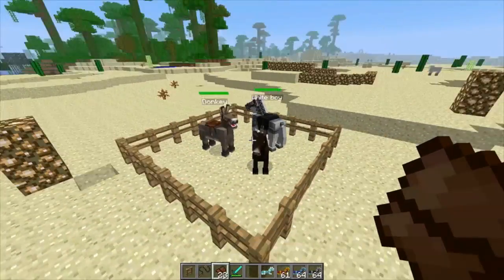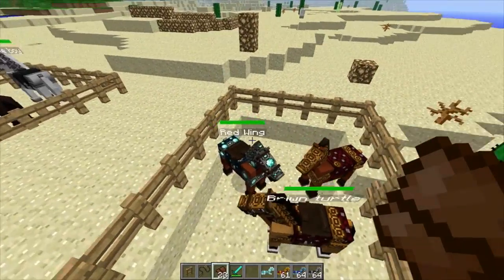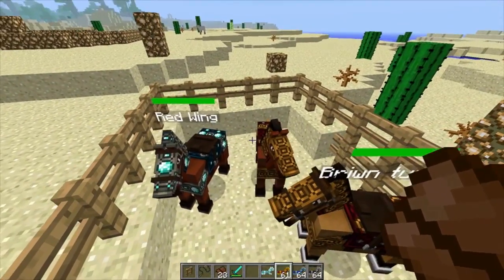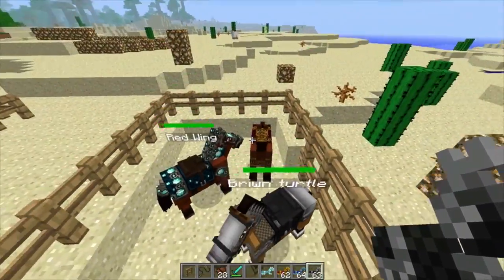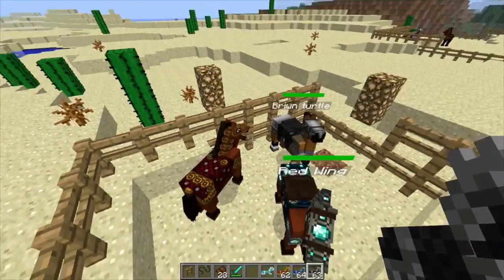That is the donkey and the mule for you guys. This is horse armor — I just wanted to show that off. Horse armor looks amazing on the horses and you can switch through it. Just look at them — it's like Persian horses. Let me put an iron one on this guy. So now we have iron, gold, and diamond.